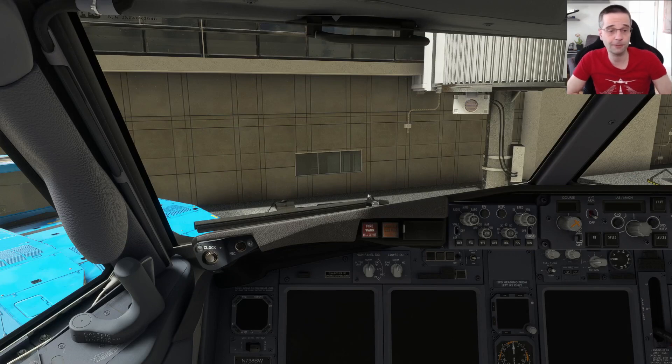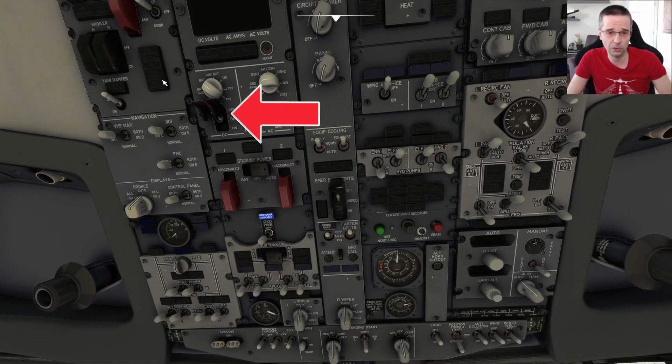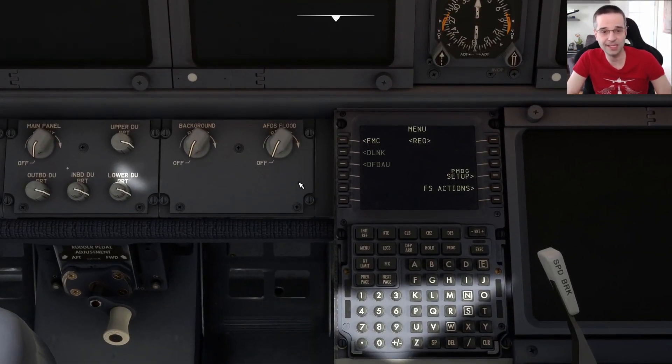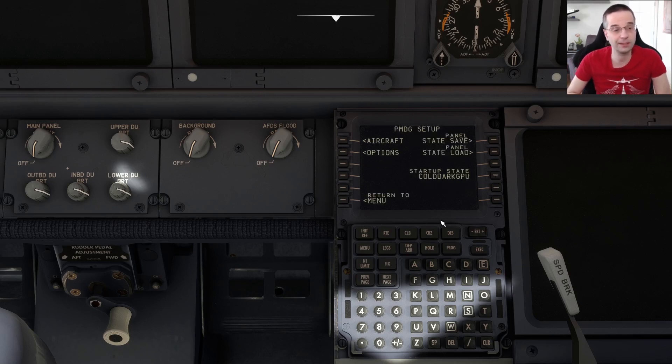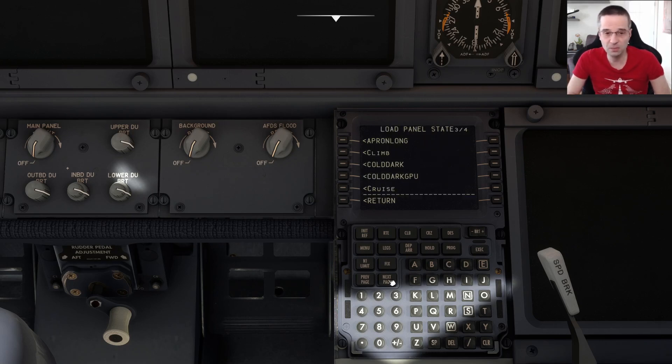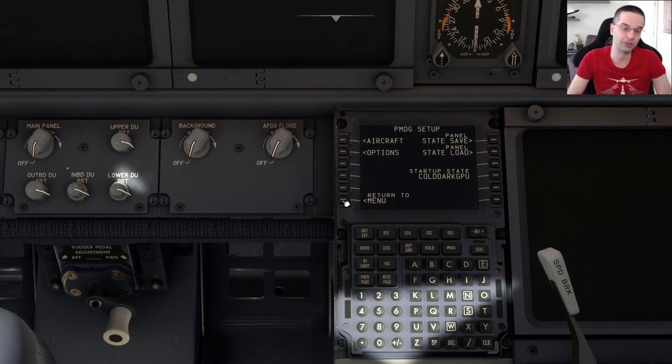Let's bring the cockpit to life now. The first thing I'm going to do is go to the overhead panel and turn the battery on by just closing the guard, and then I'll head back down to the FMC. The first thing you need to check out is the panel state, which is basically PMDG's way to quickly change the state of the airplane with just a couple of button presses. We're looking for it to be set to cold and dark GPU. If that's not what you're seeing, click load state, scroll through with the next page button until you get cold and dark GPU, then select it and press execute to reset it.